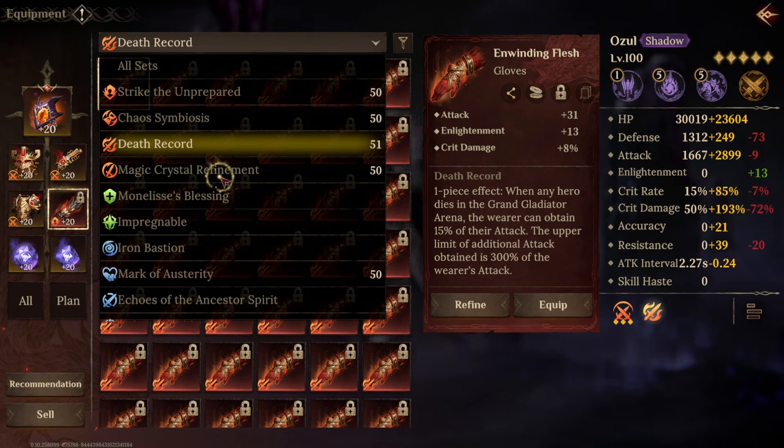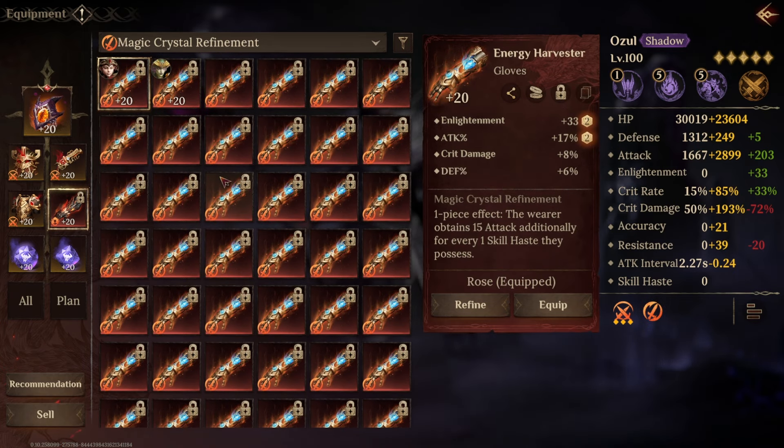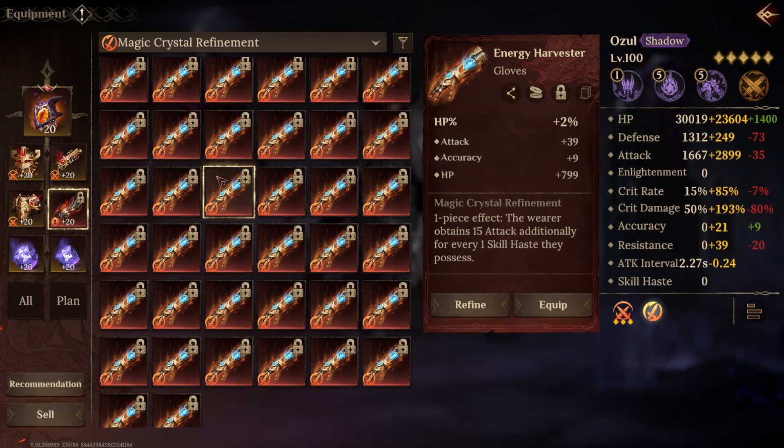Next up we've got Magic Crystal Refinement. This is a boost to your attack for every one skill haste you possess — the wearer obtains 15 attack per skill haste. This is going to be really strong on damage heroes, especially using the hourglass which gives you 100 skill haste, meaning that alone is 1,500 attack. If you add skill haste sets or skill haste on your runes, the potential to push your attack way higher than you could from any attack item is massive. I think this is going to be one to watch and will definitely be involved in a lot of builds going forward.